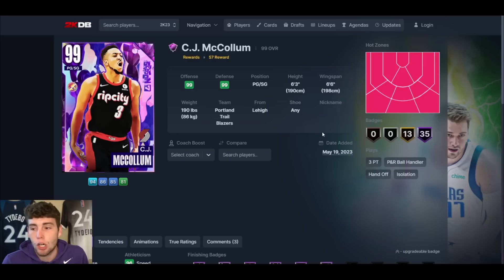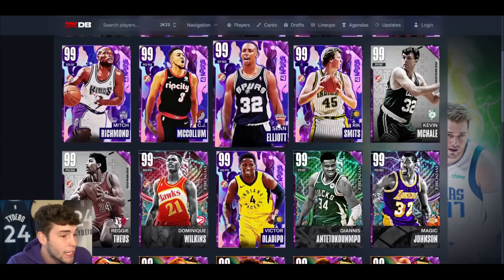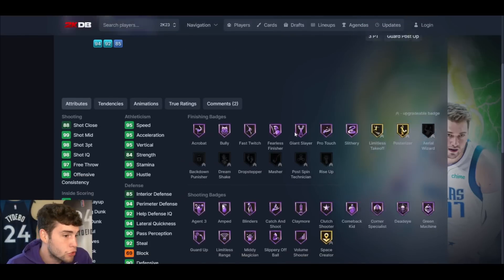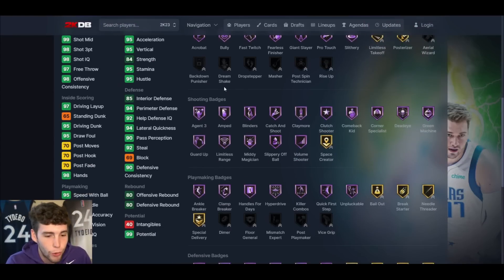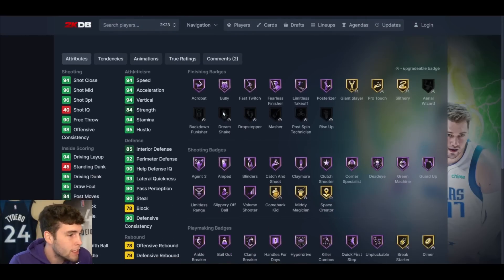CJ McCollum — he's not very good. He better be like the Herb Williams of this season, like an ascension or draft reward, because this card objectively leaves a little bit to be desired. Maybe he's on the level grind for level 40 — I just don't know. Mitch Richmond: D-Rob base on very quick is fine, pro-2 leaner, MJ dribble style, but not great. He's not even a top-10 shooting guard in the game. Sean Elliott blows this card out of the water.